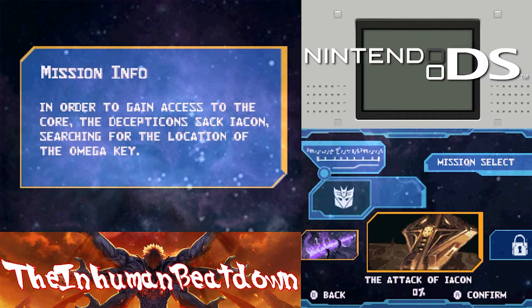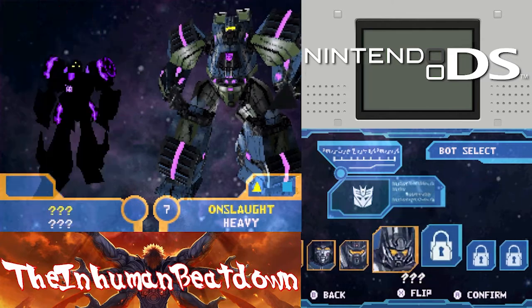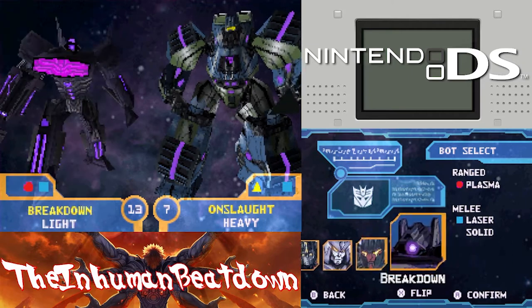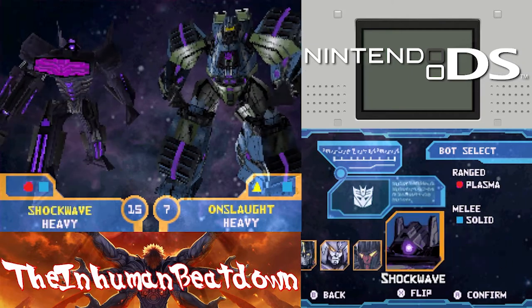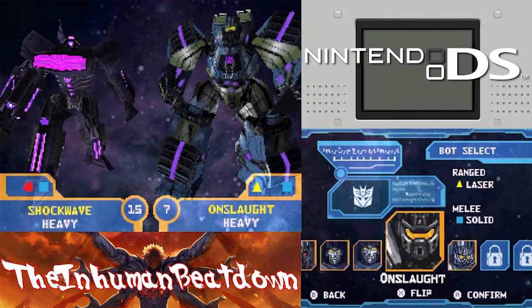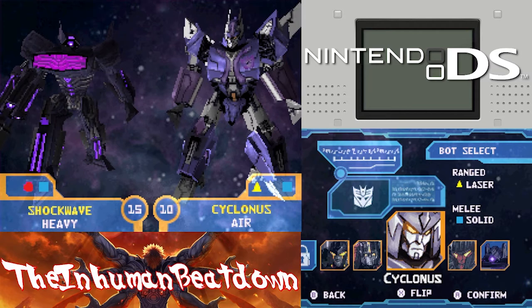Alright, what do I need for this one? This one actually does have a character requirement: fire. That's good, I plan on bringing a flyer anyways. So the Attack on Iacon - in order to gain access to the coil, Megatron attacks Iacon searching for the location of the Omega Key. We need flyers - what a coincidence that the only two we haven't looked at are technically a flyer and Shockwave's weird alt mode.